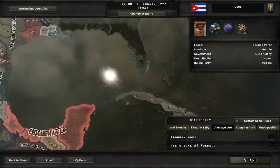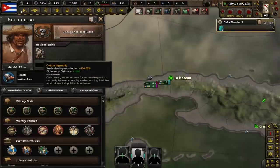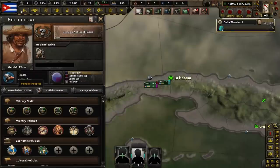The country we are going to be playing as starts off led by Gerardo Perez, and the ruling ideology is the people. We start with one national spirit called Cuban Ingenuity, which gives us a very high trade deal opinion factor buff as well as an insane level of diplomacy distance.